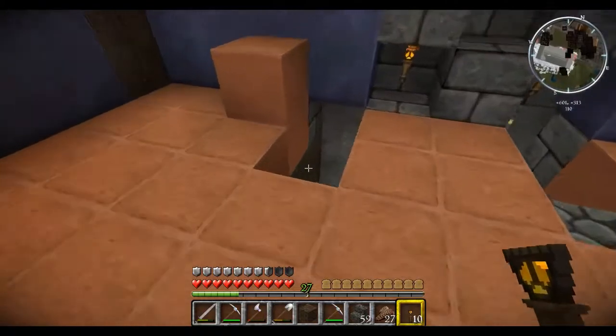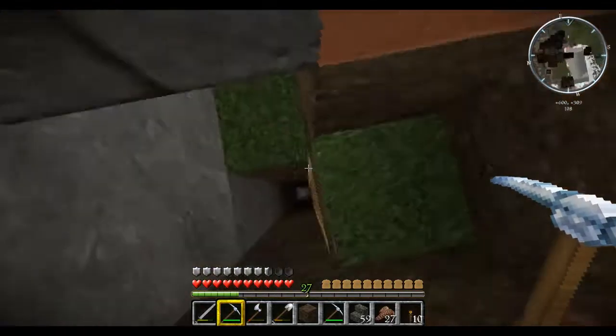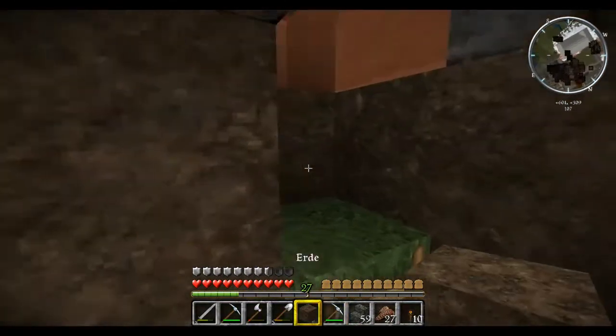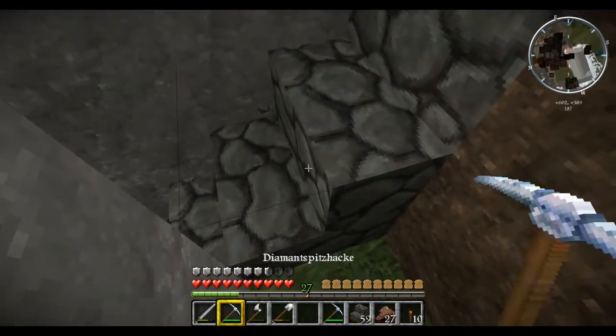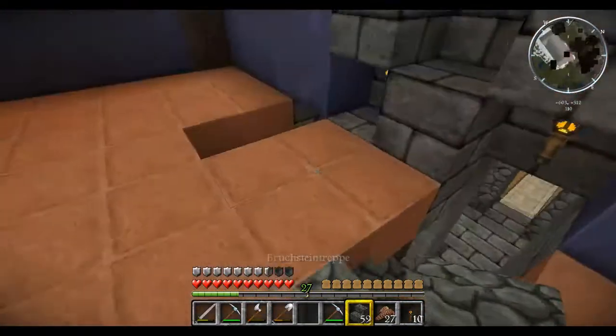Dann ist dies ein sehr besonderes Fenster. So Leute, dann machen wir das gleich mal. Dann machen wir hier jetzt mal zu. Mist. Da setze ich, wie gesagt, noch andere Stufen rein.